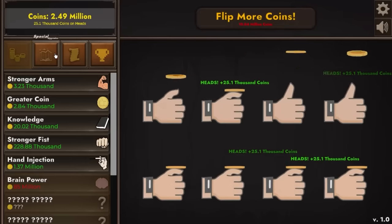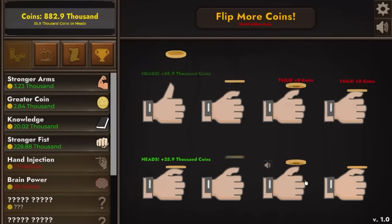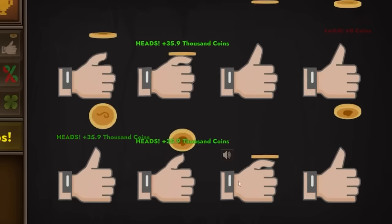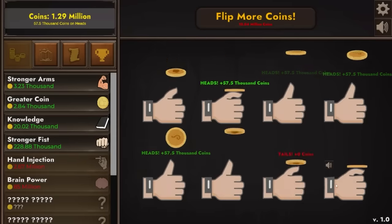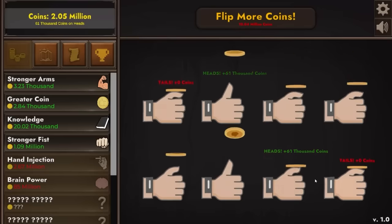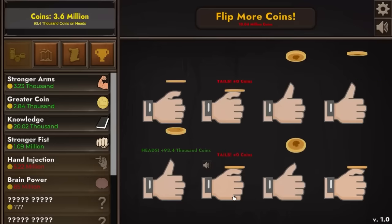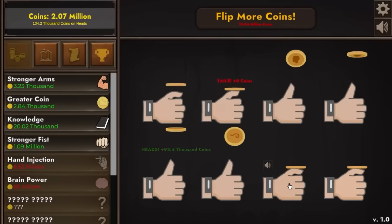After saving up another $12,000,000 we're going to buy hand injection times three — $93,000 per flip, pretty close to $100,000. So we're getting about $800,000 for every successful series of flips. We're going to increase our odds — now we're at 56% to 44%. This little upgrade will push us over $100,000 per flip: $104,000. It's time to flip more coins but with an automatic extra flipper. We saved up another $30,000,000 so let's buy more hand injections — $140,000 per flip. We just hit $85,000 and we get brain power: plus $235,000 per flip, which like triples our output — $371,000 per click.